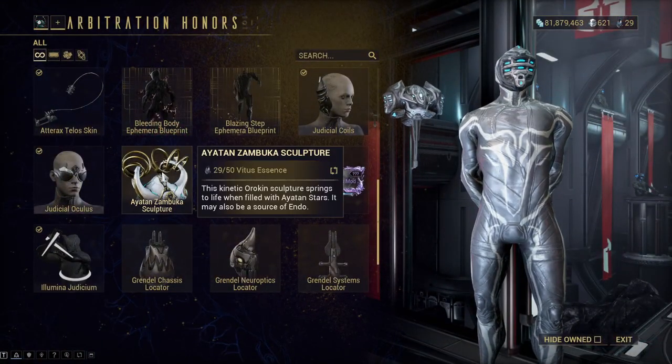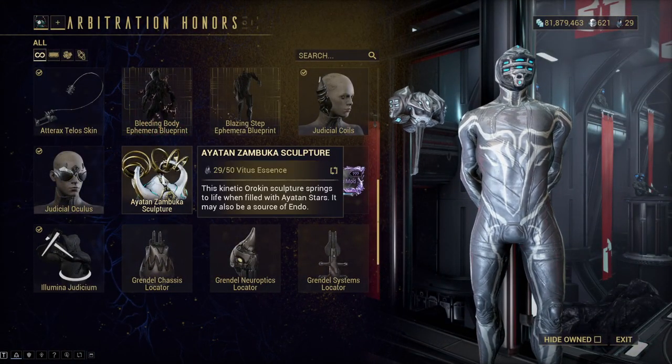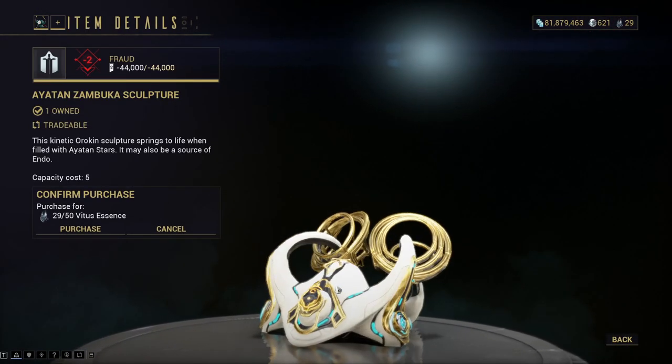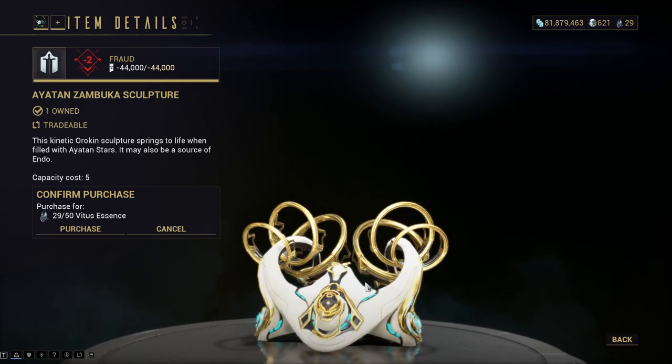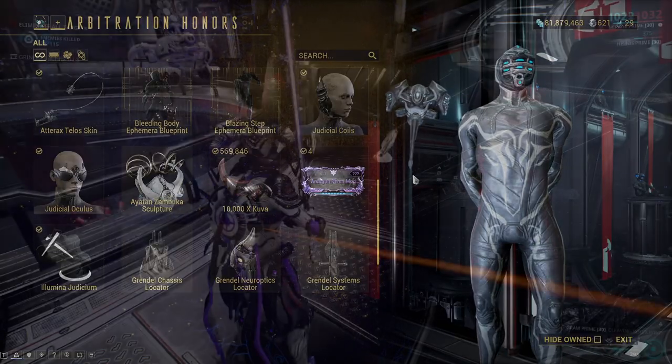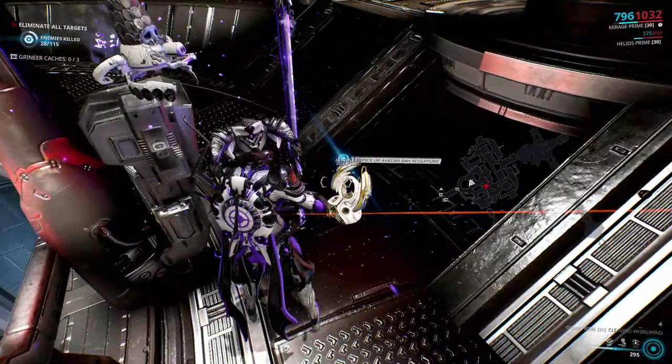You may also use Vitus Essence, a resource dropped from Arbitrations, to buy the Arbitration-exclusive Zambuka Ayatan Sculpture, which should be more of a flex item and shouldn't be used for endo. Keep the Vitus Essence and spend it on Rivens or Kuva instead.